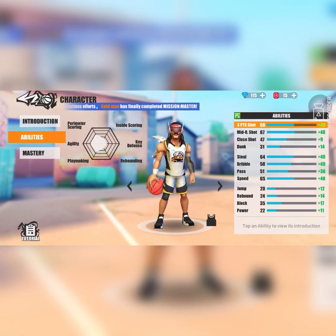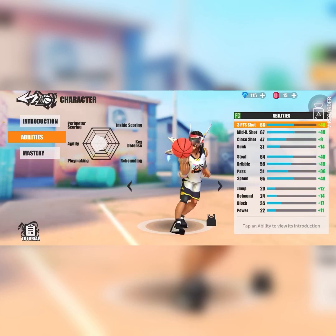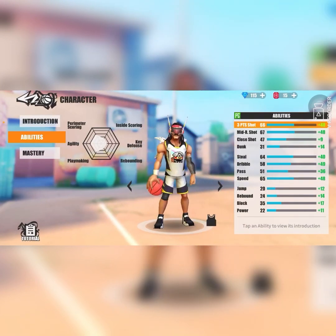This entire bottom section is trash: jump at 20, rebound at 24, block at 35, and power at 22. Do not be afraid to dunk on this man — he will not be able to stop you. Also, he's going to have to guard you extremely close because of that very low block stat. Paired with the fact that he's a point guard, it's going to be very difficult for him to block your shots if he is not close enough to you.